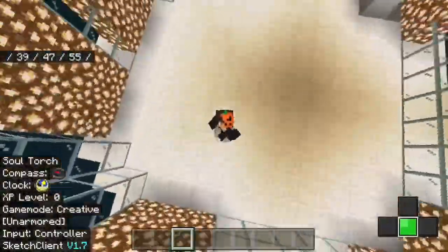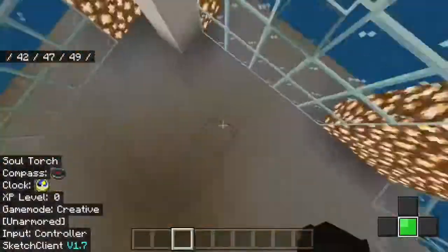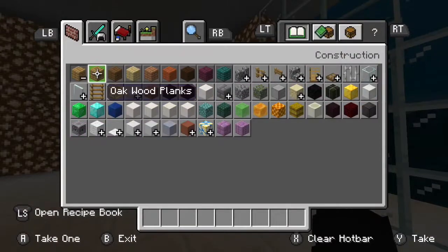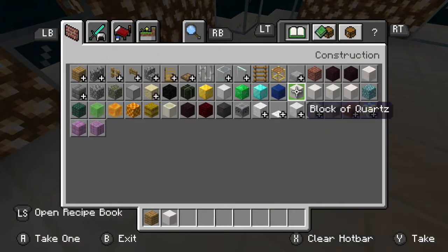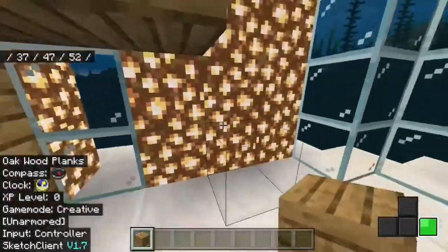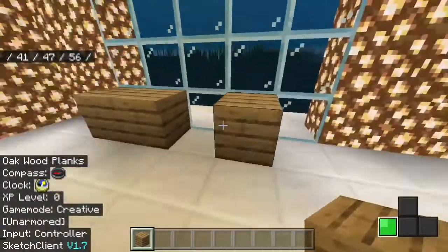I hope you like the glowstone design. This is gonna be the office, and something we'll need is some oak blocks. We're gonna make a closet — I'm just gonna make the outline. I'm doing things that require oak blocks real quick.